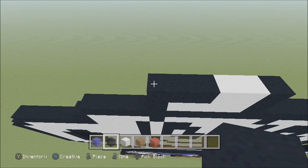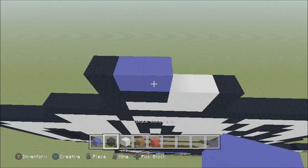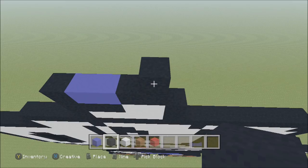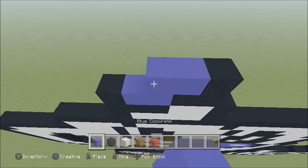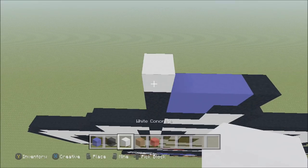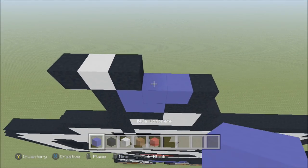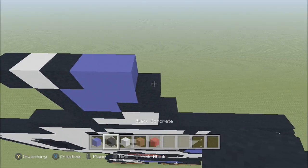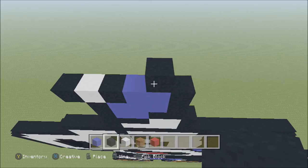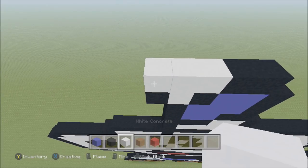Build up on the left above the black with a black. To the right add two blue, then two black. Build up on the right above the black with a black. To the left add three blue, then a black. Build up above that black with a white. To the left add a black, to the right add a black, then two blue, then a black. Move up, move in one block from the right. Above this white, build up with a black. To the left add a black, three white, then a black.